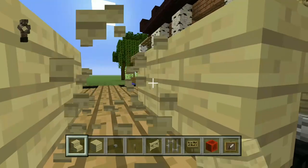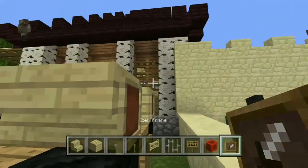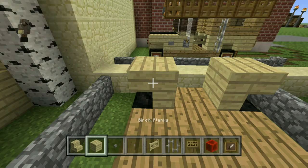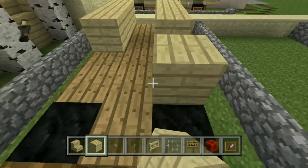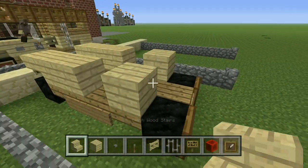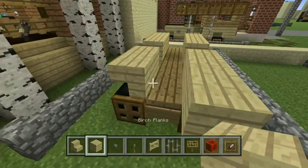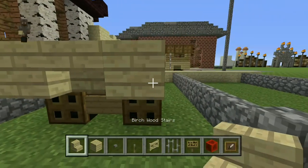You only need it on the front block. Now you want to put your item frames for the headlights. Come back two blocks from those stairs, skip a block, then put the birch stairs over your tires again. You want to put a layer behind them.